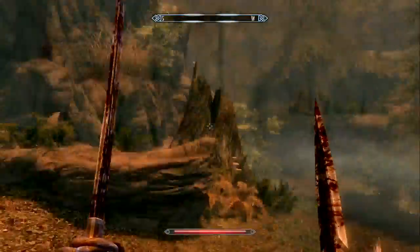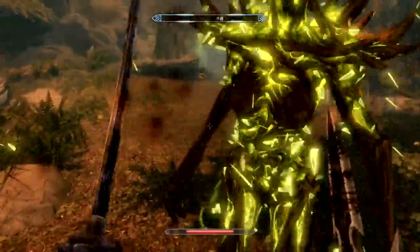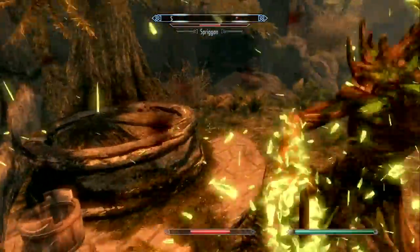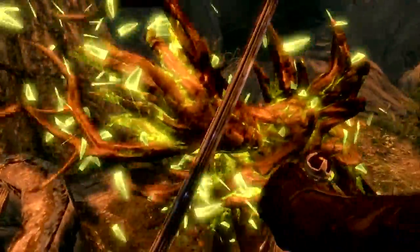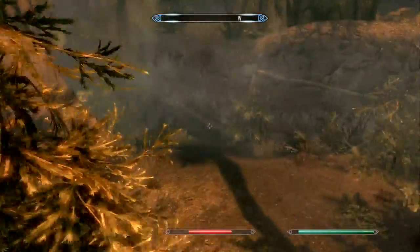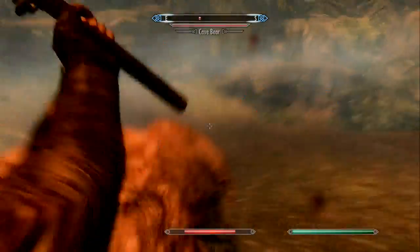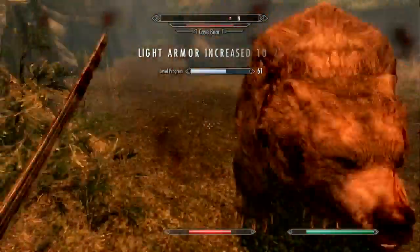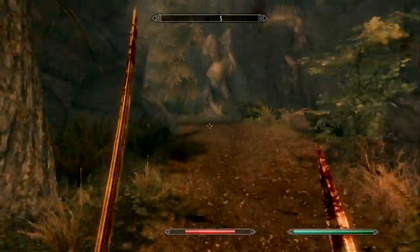I guess when you enter this during the Ill Met by Moonlight quest, it makes it only relevant to that quest and takes out a lot of the stuff, because I don't remember this place looking like this and I don't even think you can go through the whole dungeon. You spriggans! It's not even a dungeon — it's an open area location. How does it just circle around? We've got another cave bear. These cave bears are being a pain. More bone break fever — awesome. We're going to get out of here before we contract another one.